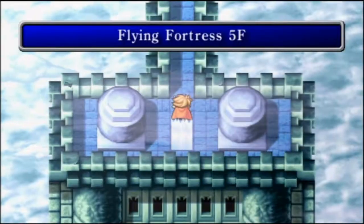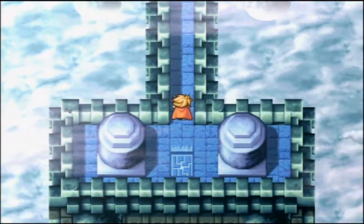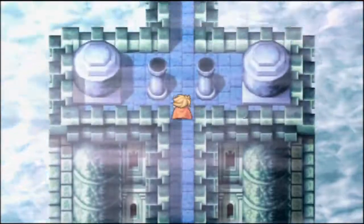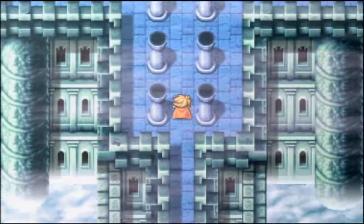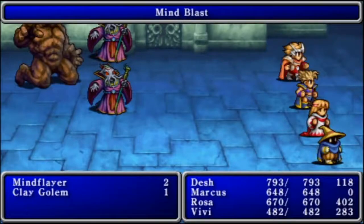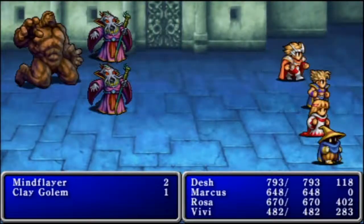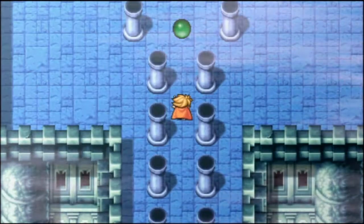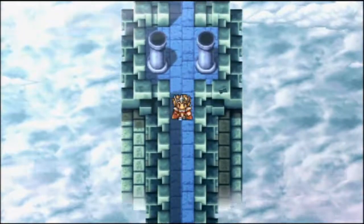Now we're going to be on a floor with basically an extremely long corridor. I'm going to take a pause break and be right back. On this particular floor there's basically a special monster we can fight — he's pretty tough, and I do want to fight him eventually. I'm just going to be going back and forth through this area trying to run into him — he's kind of a rare encounter. Those Mind Flayer attacks should not kill you at this point if you have the equipment. Protect Rings and Ribbons — shouldn't have a problem.